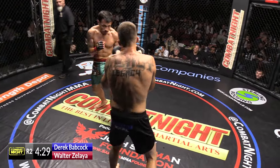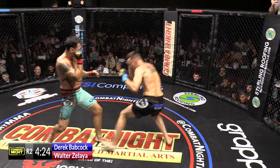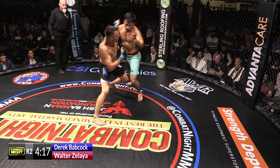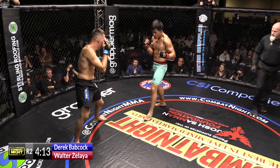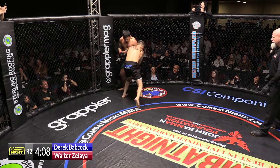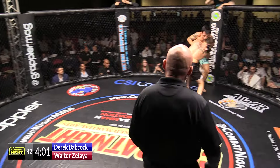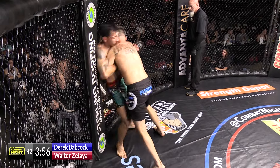This is a serious fight. We're going to see this on a reel later this week. Another right hand clips Wally. Zelaya commits and comes in super deep — they end up cheek to cheek and break out. Good job, Derek. 4-3 by Babcock in on the body, the arm is tied, he goes for that rip again. A cut under the right eye of Babcock. Back on the cage.